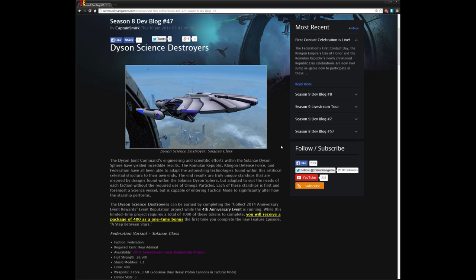I'm going to look at the anniversary ship, not the C-Store ship. I'll start out by saying that I am not going to purchase the C-Store or Z-Store Dyson Science Destroyers. There are three KDF ships, three Romulan ships, and three Federation ships that are Dyson Science Destroyer variants for each faction in the Z-Store, and they're very expensive. I am not going to purchase this bundle or any of those ships, because I find it unnecessary.